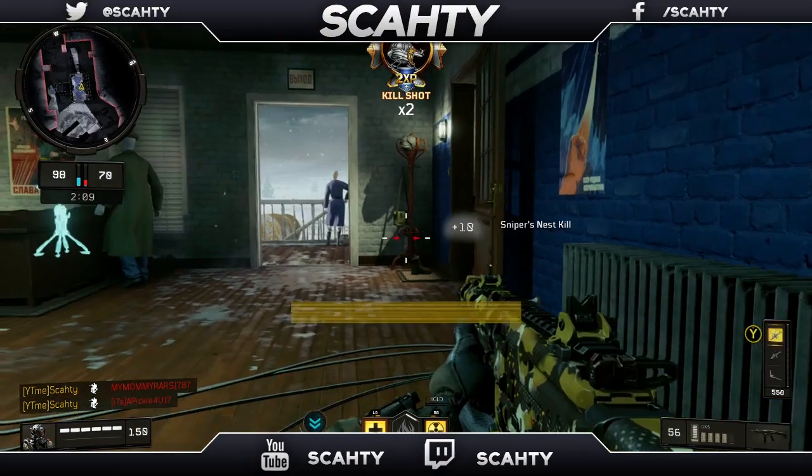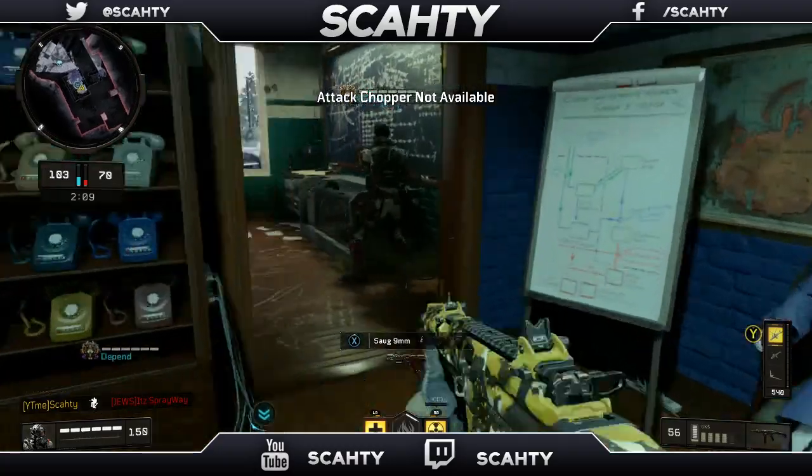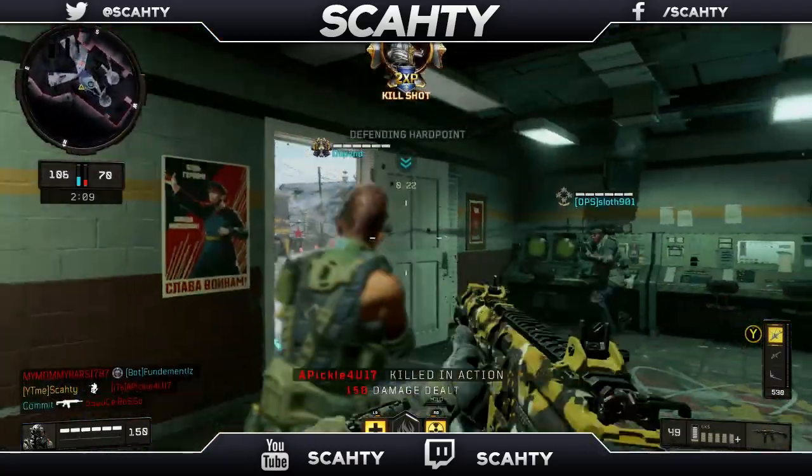For this class setup I'm using the GKS. The GKS is a full auto SMG with low recoil and high accuracy at long ranges, making it basically the little brother of the ICR. So let's get into the attachments.